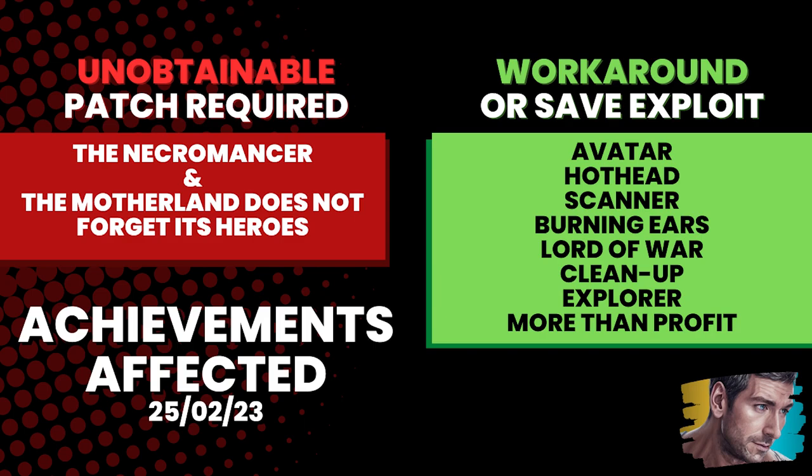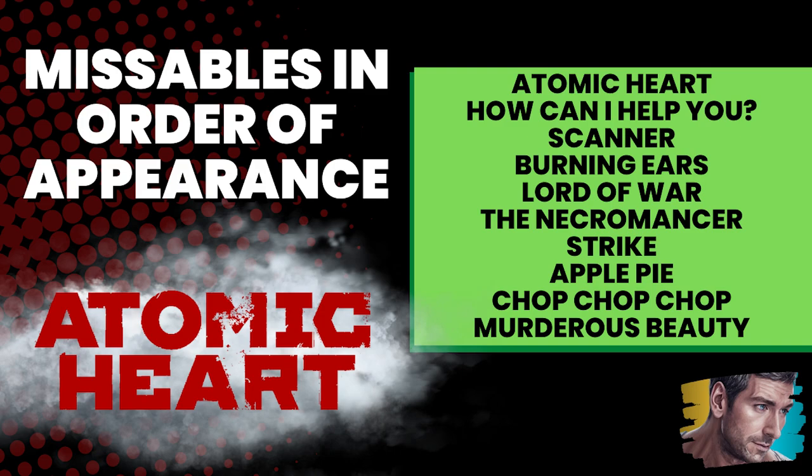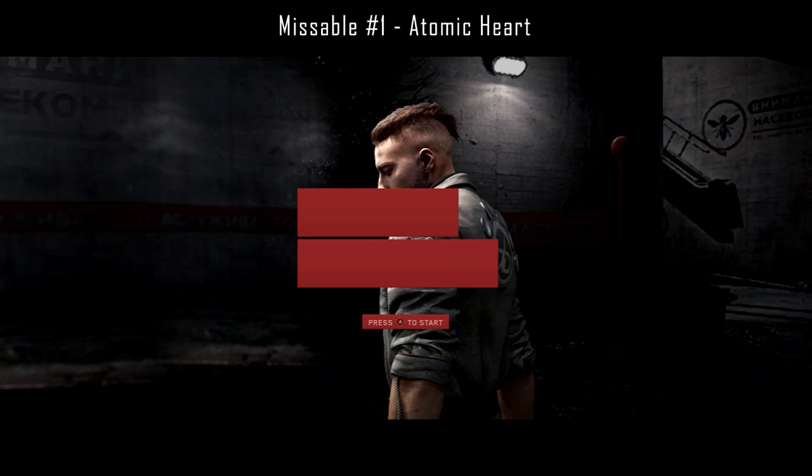So at the moment you're only going to be able to get around 900 gamerscore on Atomic Heart, and most of that through using my workaround videos in the description below. Now that we've got the bug out of the way, I'm going to move on to the second half of this video and discuss in a little bit more detail about all the missable achievements. I'll also put them in the correct unlock order so it's nice and easy to follow along, and I'll give a brief description on how to unlock each missable achievement.